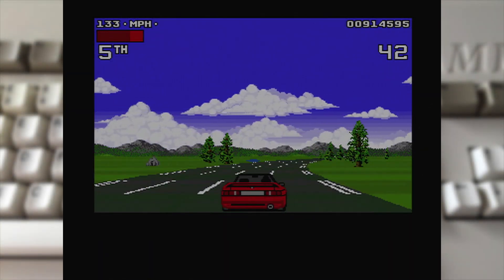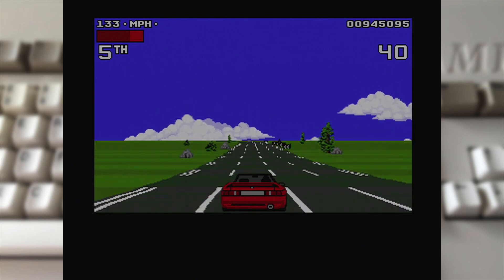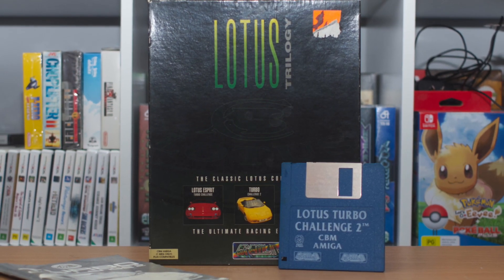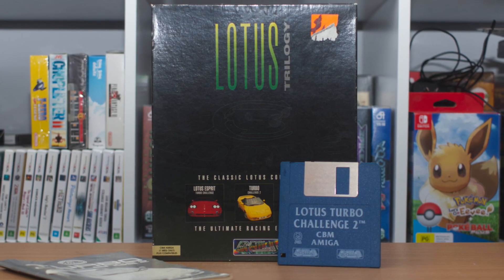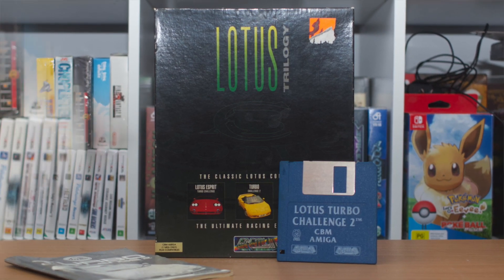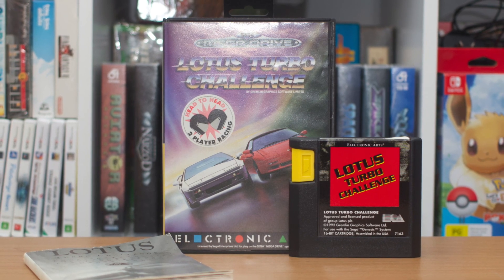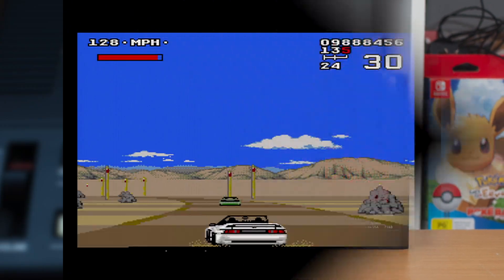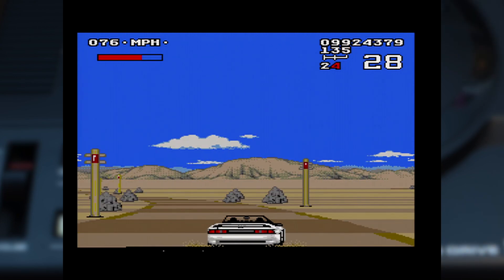Debuting in 1991, Lotus Turbo Challenge 2 departs from its predecessor by launching only on the Amiga and Atari ST, with the 8-bits not getting a slice of the action this time around. Alongside those two releases, it would also see a conversion to the Acorn Archimedes as well as the Sega Mega Drive, both of those coming out in 1992.